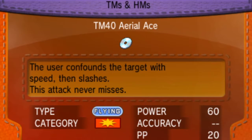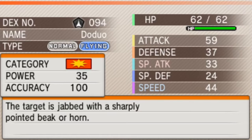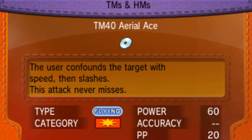I have decided to teach Aerial Ace to Doduo because it could be useful. Let's see what we have to offer - let's take away Peck, it's just absolutely useless. It's better to have Aerial Ace to have something to damage with. There you go. I don't think I'm going to do anything else here.